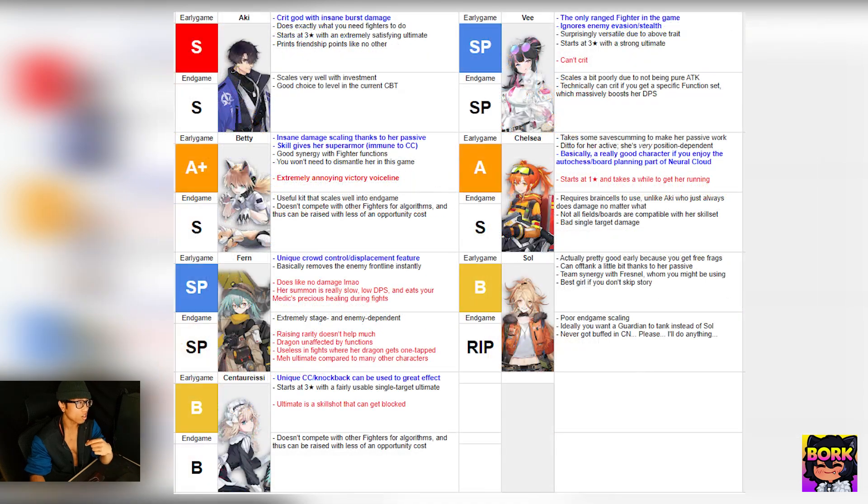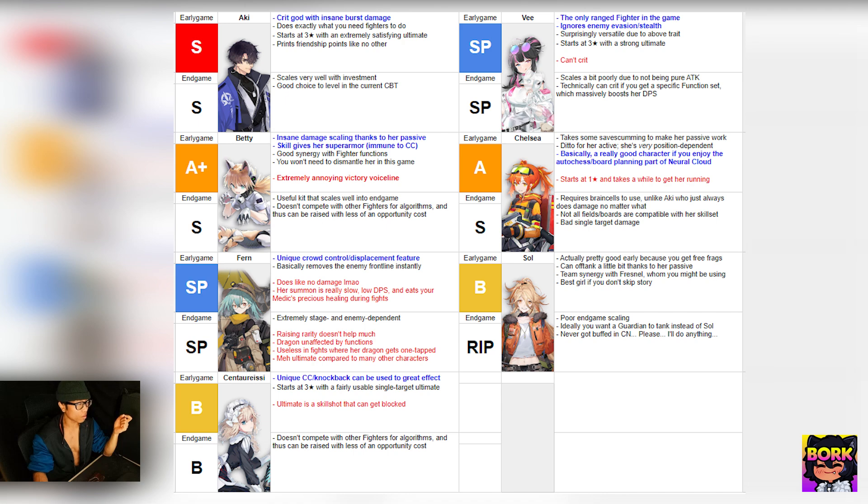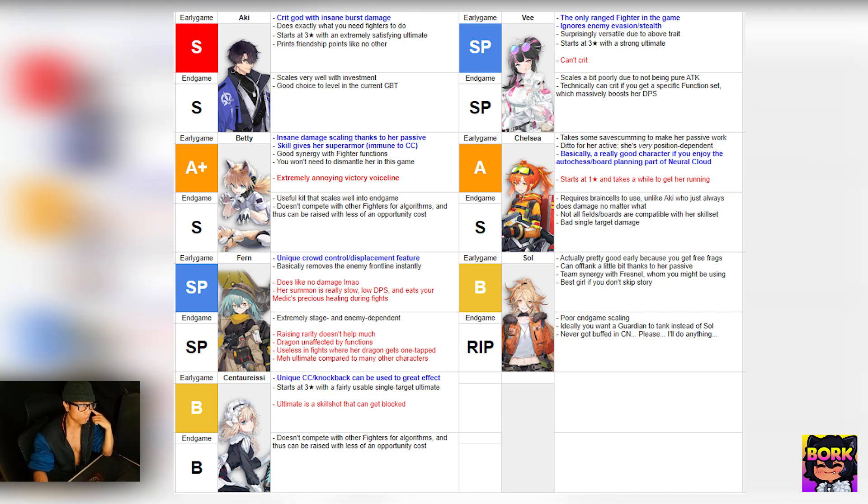For Fighter units, I recommend Aki — he's the crit god with insane burst, and crits are incredibly important for PvE due to the hidden multiplier. V is also great since she ignores enemy evasion and stealth and can crit through different functions. Betty has insane scaling from her passives, and Chelsea is a solid character who's also one-star so she's easy to obtain. Fern, Soul, and Centaurasi are less recommended but usable.